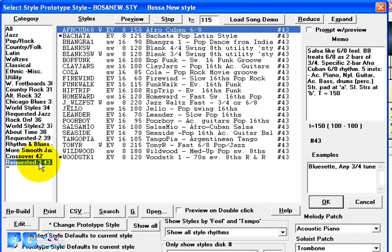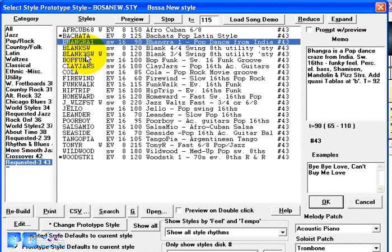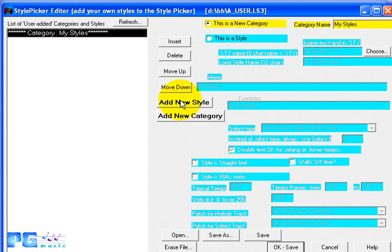Every style — for example, the Bangra style — has a memo, examples, a tempo range (90, from 65 to 110), a styles disc number, the feel of the style (either even or swung eighths, or sixteenth notes), the typical tempo, and melody and soloist patches that might be applied automatically when the style is previewed. Press the Editor button to enter a brand new editor. You'll see a category list followed by styles, and you can create more categories.